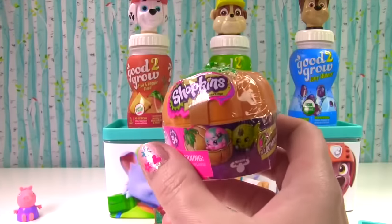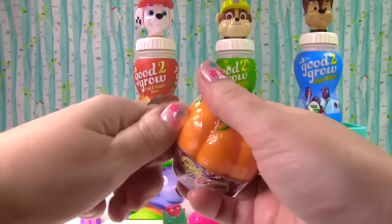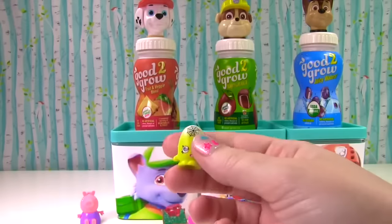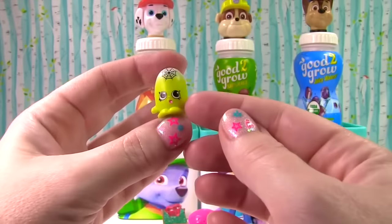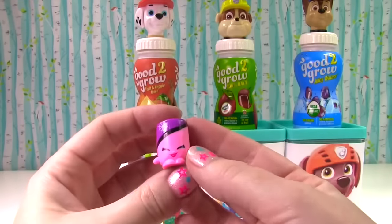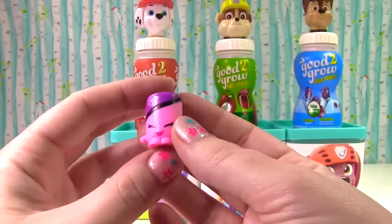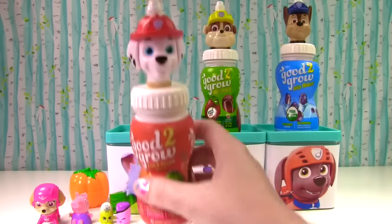And I saw a little Shopkins pumpkin in here. Let's open it up — sometimes these glow in the dark. Do you think we'll get a glow in the dark one today? Let's find out. We got this little jelly bean. It doesn't glow in the dark, but look at these cool colors with the green and white and that crazy spiderweb. Another one with a spiderweb — it doesn't glow in the dark either, but I love the colors. I'm not sure what this one's name is, so let me know in the comments down below.